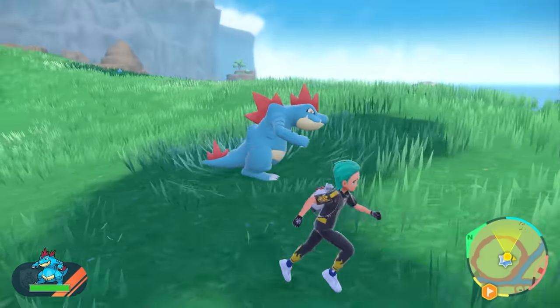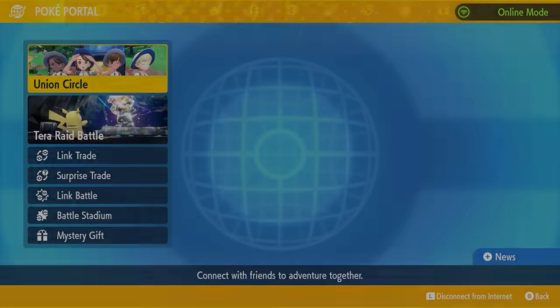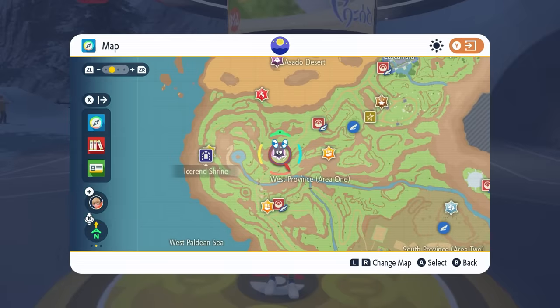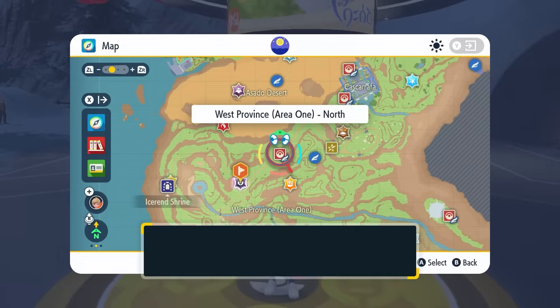If you need to access this event, go into your menu screen, then Poké Portal, then Mystery Gifts, and come down to Check Poké Portal News. This will connect you to the internet, update your Paldea map so your Tera Raid event dens are updated, and that 7-Star Tera Raid event will appear.